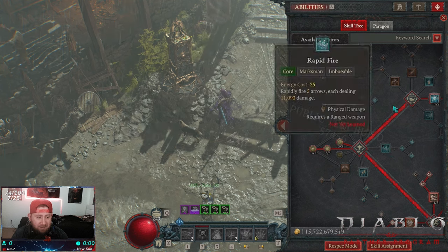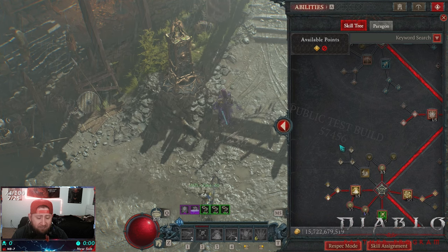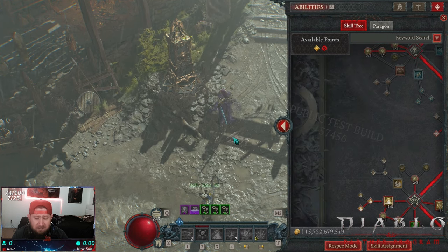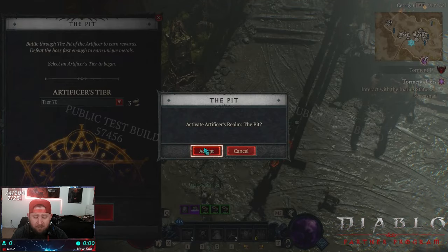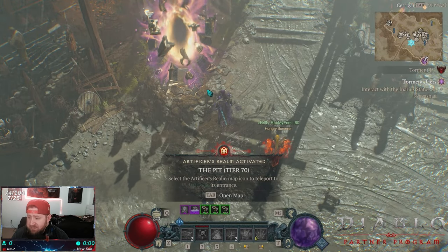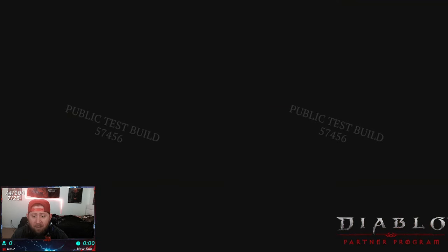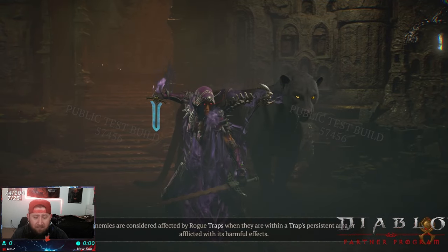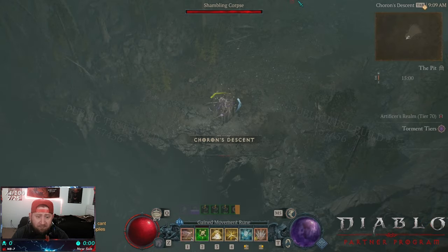I'm not going to go too in-depth, but if you want to check out Wuju's video and planner fully explaining everything, the link is in the description. We're going to go into the pit and do a Tier 70 real quick to showcase this build. Besides Spirit Born, this is probably what I'll be playing next season — I'm going to get through Spirit Born as fast as I can so I can come play and farm with this.